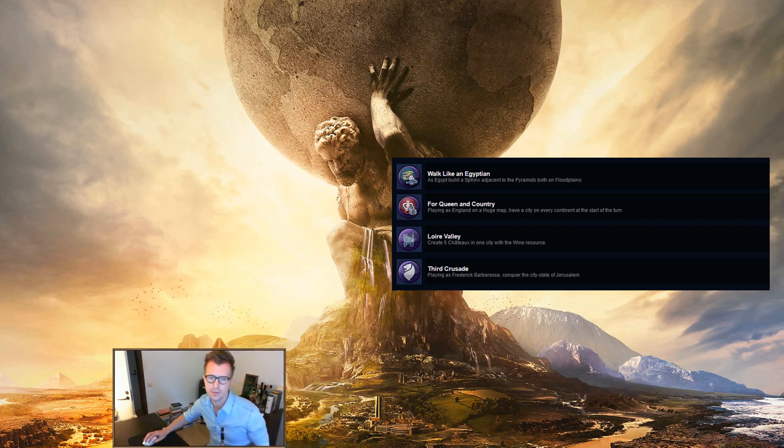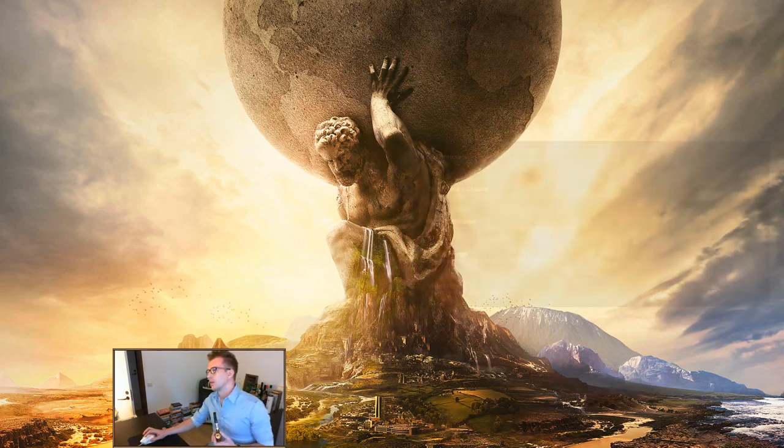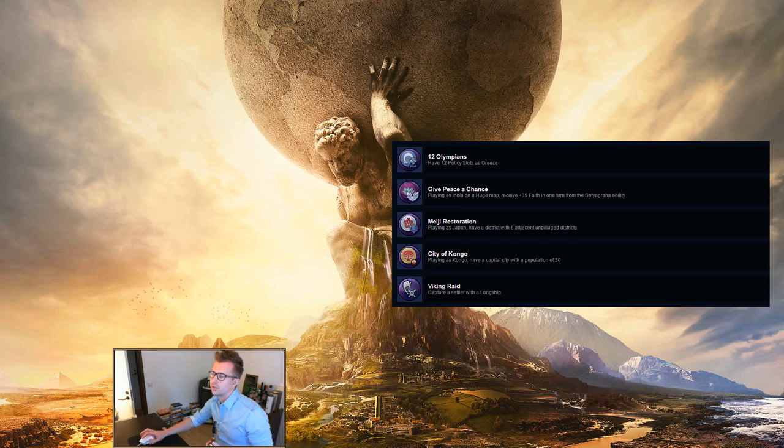Germany — Third Crusade: playing as Frederick Barbarossa, conquer the city-state of Jerusalem. You can either play this while on a huge map going for another achievement, since that increases the chance of Jerusalem being on the map, or do the complete opposite and start Duel games with three city-states and just restart until you get Jerusalem. There's another quest I'll talk about later that's very similar, so you can search for both at the same time.